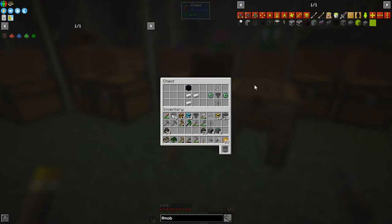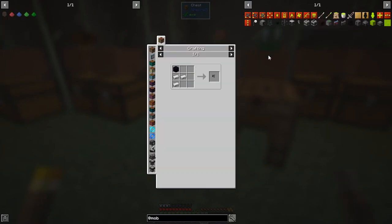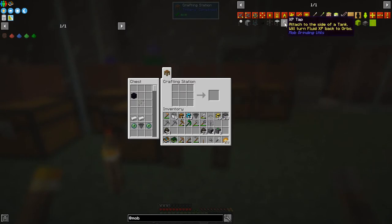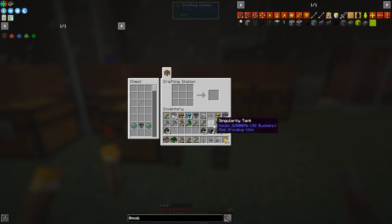The next thing here is the XP tap. The XP tap is a way of giving you XP. Let's prepare that recipe - we can click this one in, and that needs to go on a tank. We've got a singularity tank here.